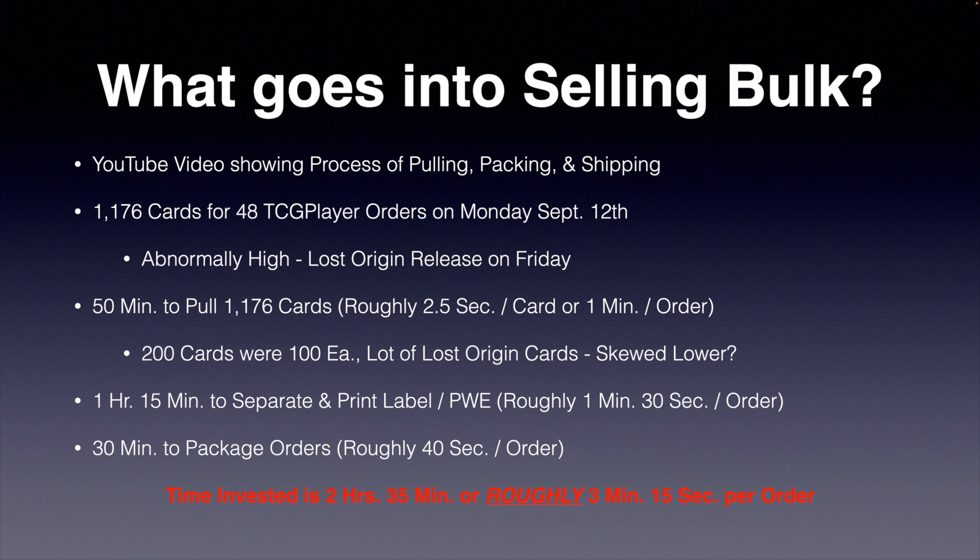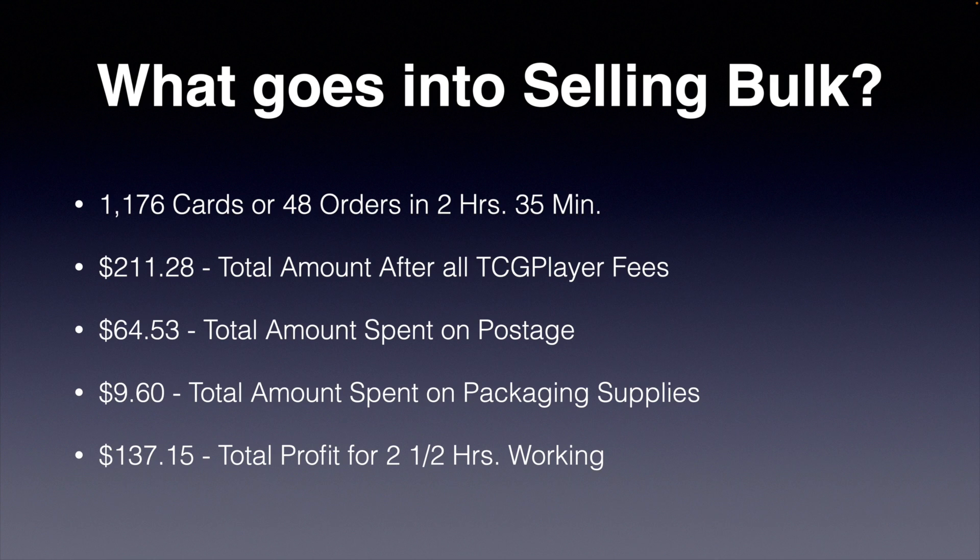Now let's talk about how much money I actually made off all of these orders. 1,176 cards for a total of 48 orders in two hours and 35 minutes. I grossed $211.28 after all of the TCG Player fees. However, you also have to subtract the total amount spent on postage, which was $64.53, and the total amount spent on all of your packaging supplies.